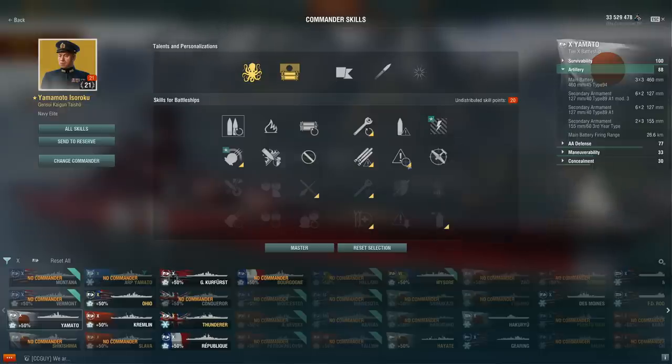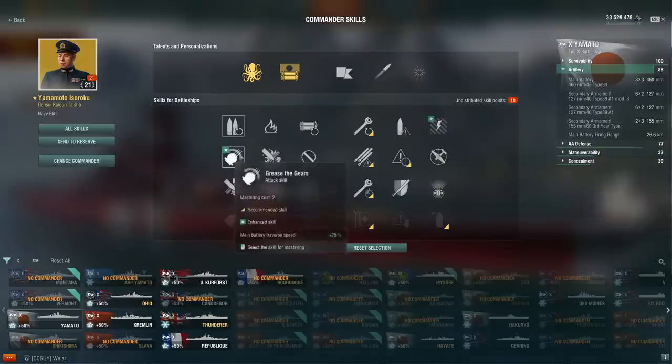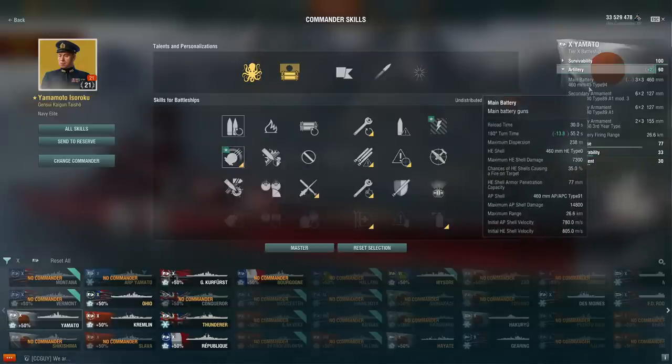In the second row, Grease the Gears and Expert Marksman are still cornerstones of many battleship builds because having faster turret traverse is pretty important.